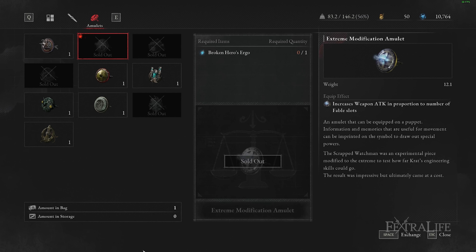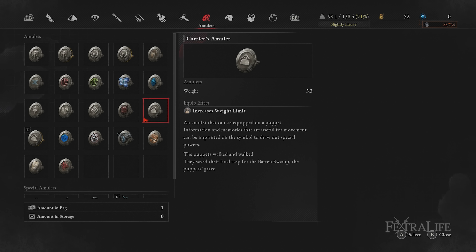Lastly the Extreme Modification amulet will increase your damage based on how many Fable slots you have charged. This is useful as you won't really be using your Furious Slash until you stagger, so you can put that unused Fable charge to use with this amulet. Keep in mind that if you equip the heaviest puppet parts you'll need to use the Carrier's amulet, which increases weight capacity, to avoid moving into heavy status which will make your rolls very slow.